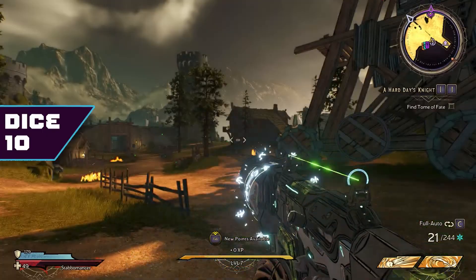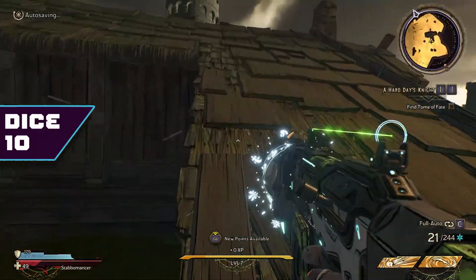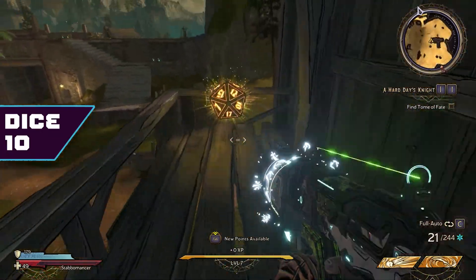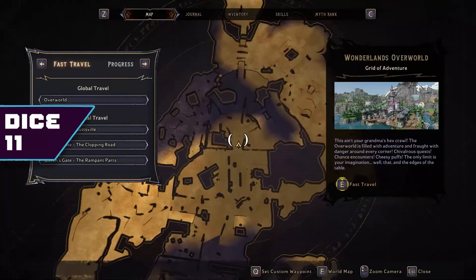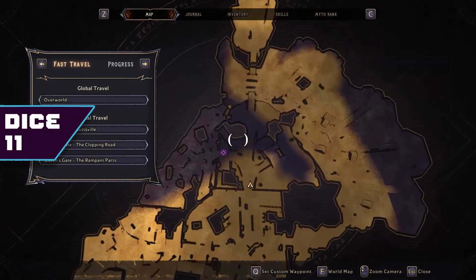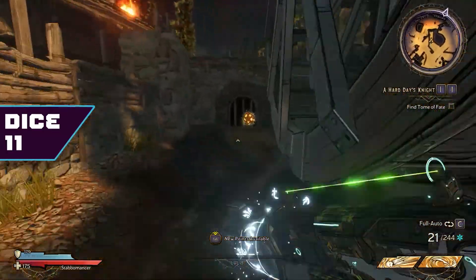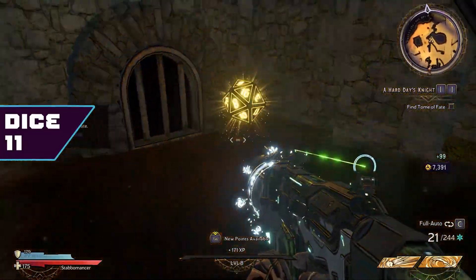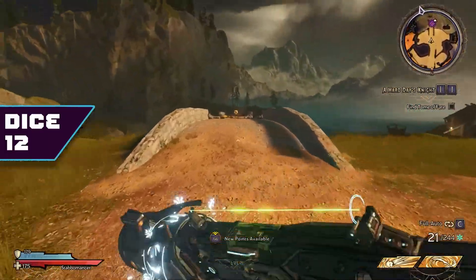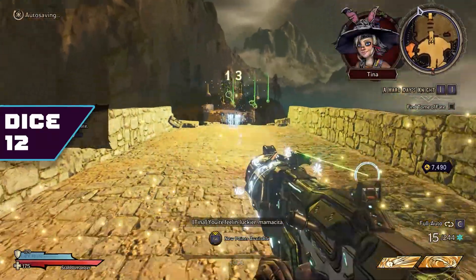We're going to fast travel again to a different location — this one is kind of where the end of the story quest is for this area. If you turn around from that fast travel, it's just one of the houses, kind of on the same balcony location as a couple of the other ones. This area will unlock after you complete the story mission here — there's a gate up there normally, but if you come here after the defending part of the mission, you'll see there's a big water wheel. That's one of the dice behind that. And if you just go around to the bridge, you probably saw this one when you were coming in.